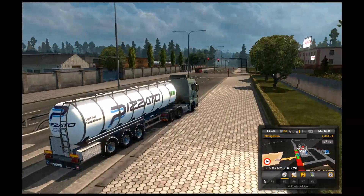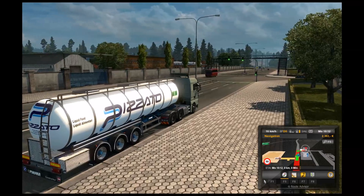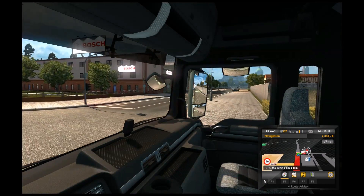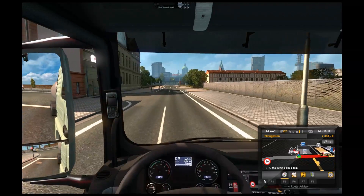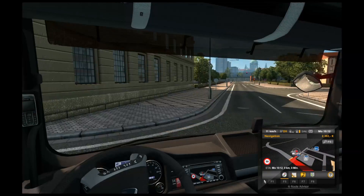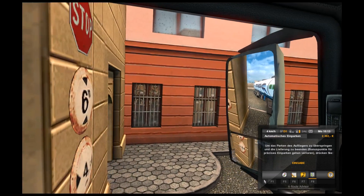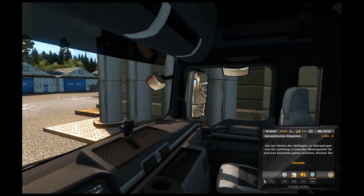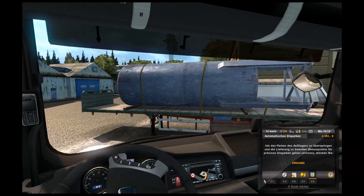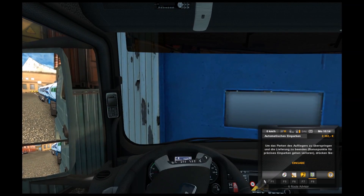Muss ich jetzt nicht verstehen, was er hier gemacht hat – war da irgendwie eine unsichtbare Wand oder was? Hier steht drauf: Liquid Food – also flüssiges Essen. Könnte Tomatensauce für Pizza sein, wenn die Firma Pizzato heißt. Auf jeden Fall hier der Eingang von der Firma Bosch – sehr, sehr eng. Komm, das passt. Das Einparken überspringen? Das schaffe ich auch alleine!